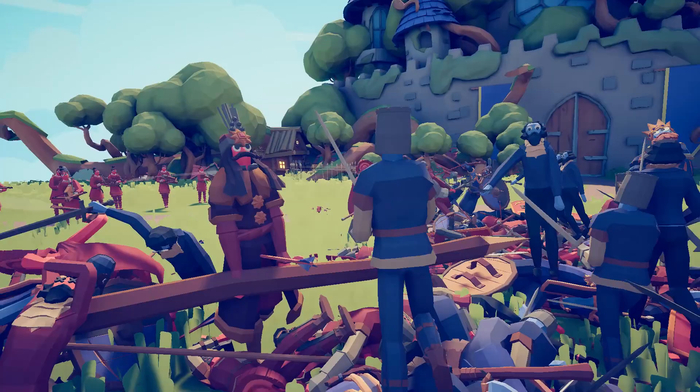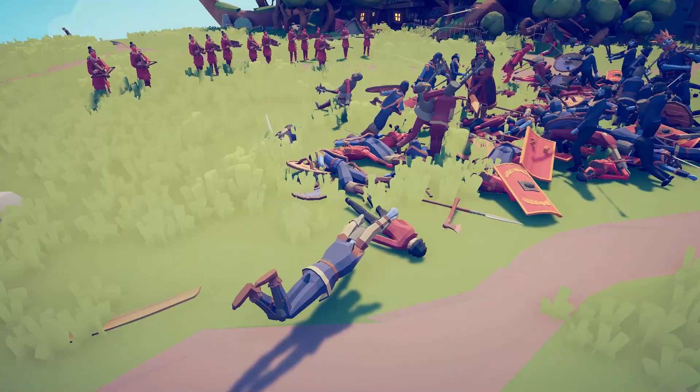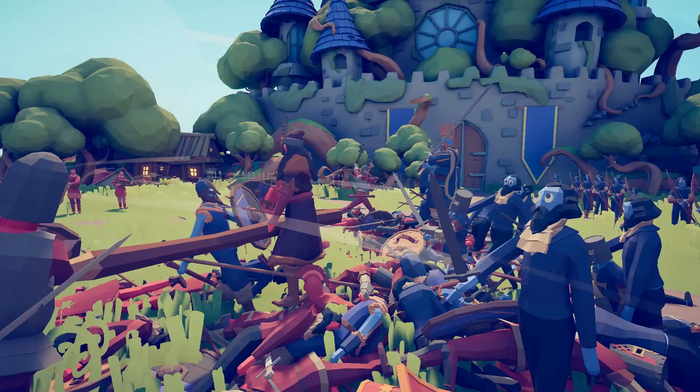Here's William the Conqueror, who is oddly enough represented by Vlad the Impaler, who just impales someone who goes flying.